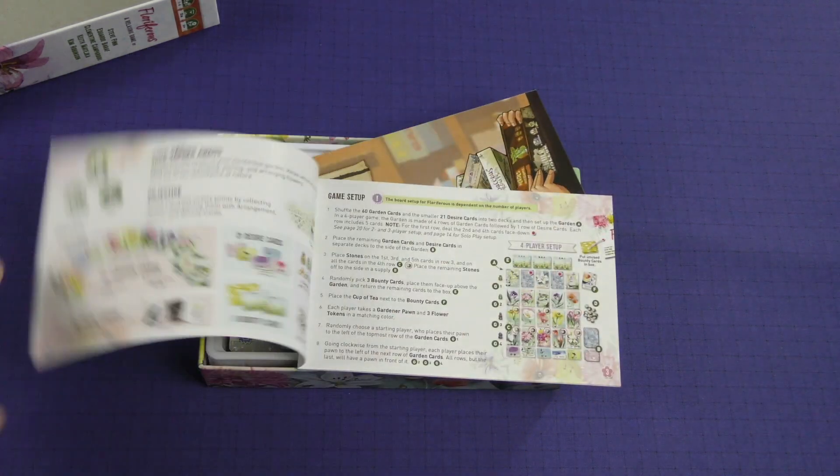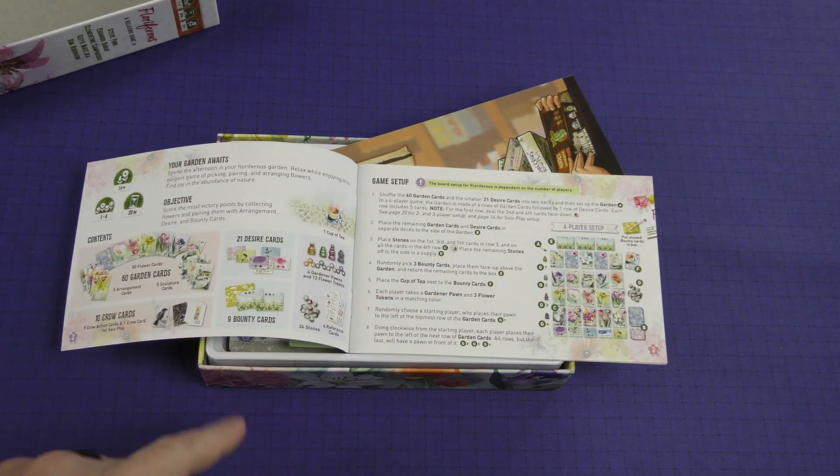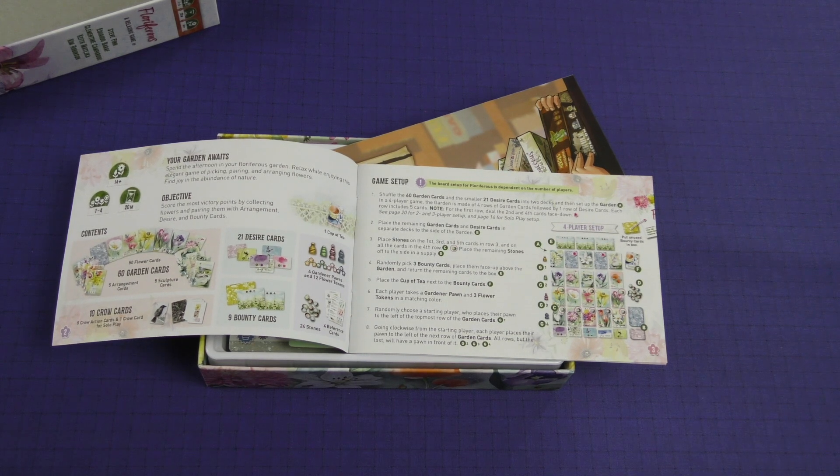Here's our rulebook. We've got our objective: score the most victory points by collecting flowers and pairing them with arrangement, desire, and bounty cards.